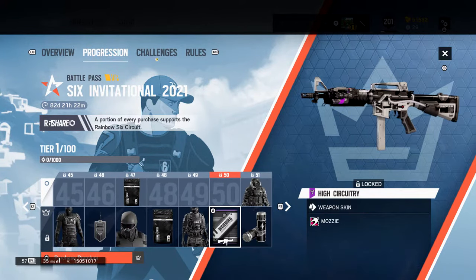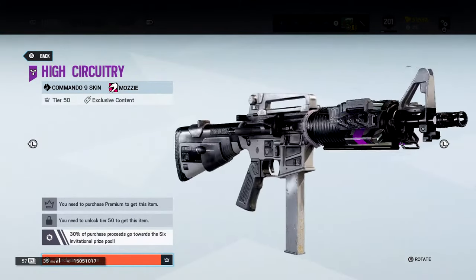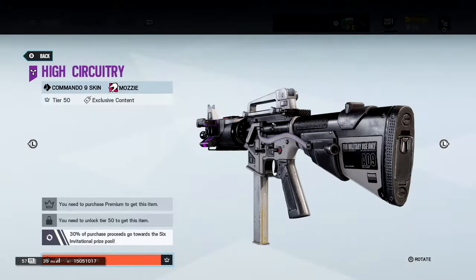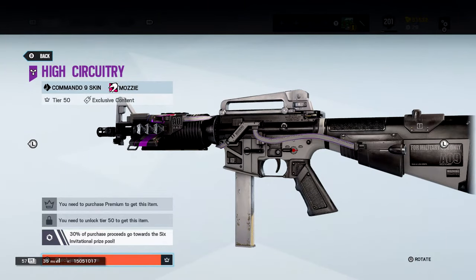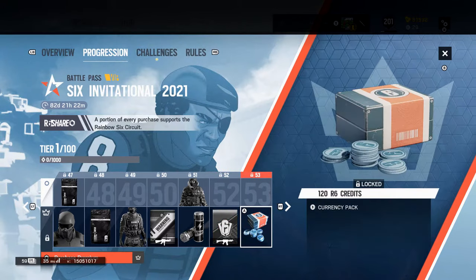Oh wait, is this the 3D skin? It is — yo, that's sick. They started using 3D skins now. 30% of purchase proceeds go to the Six Invitational prize pool — oh, that's nice. Good thing I bought Xbox cards last Sunday because I felt like the new season was coming out today, and I was right. Usually this Six Invitational battle pass comes out in January, but I guess they want to start it early now.